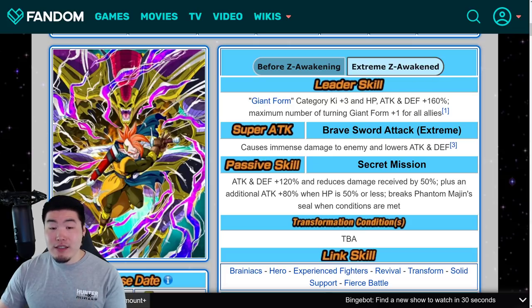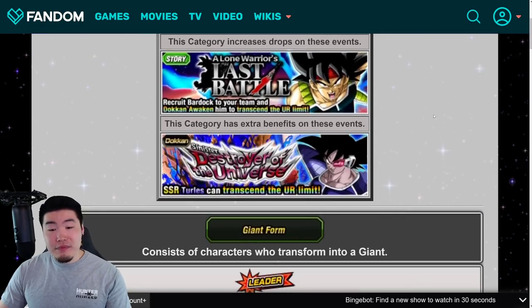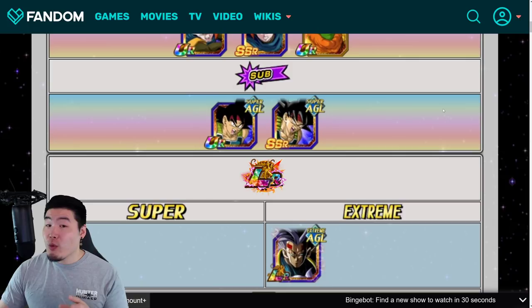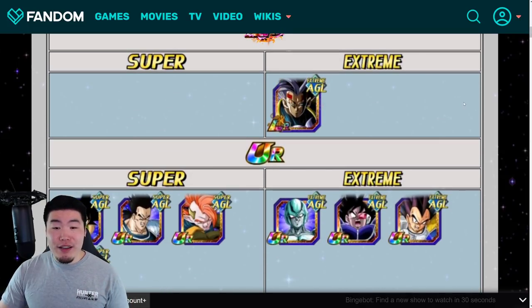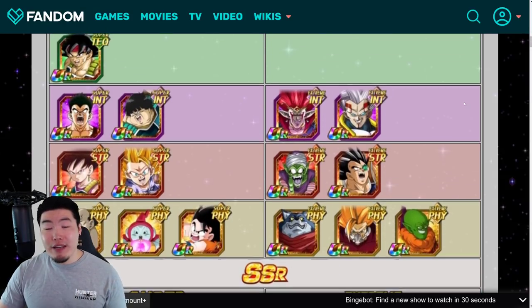With the Extreme Z Awakening, his Leader skill becomes Giant Form Category Ki plus 3, HP Attack and Defense plus 160% across the board — so a 10% increase, which is nice. The Giant Form Category, honestly, is still not great. I don't really see a reason to run this team unless you're really bored or you're doing the Super Battle Road stage.